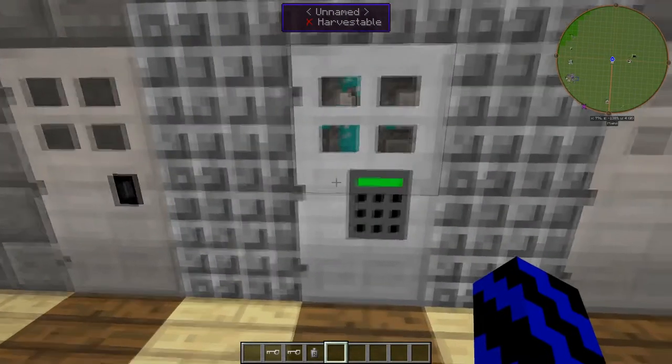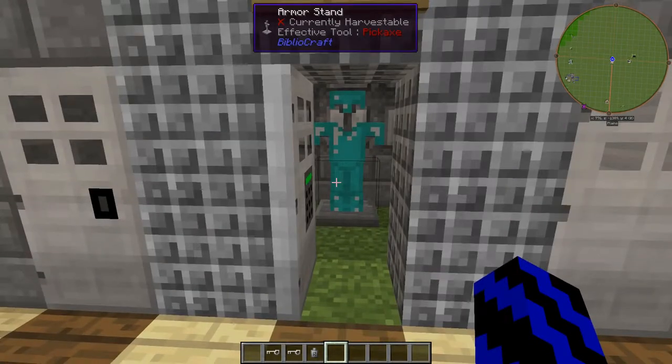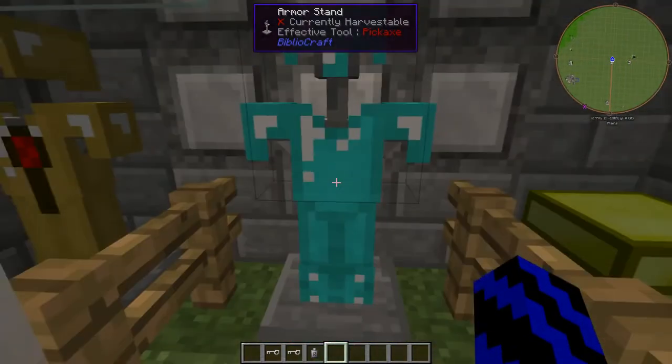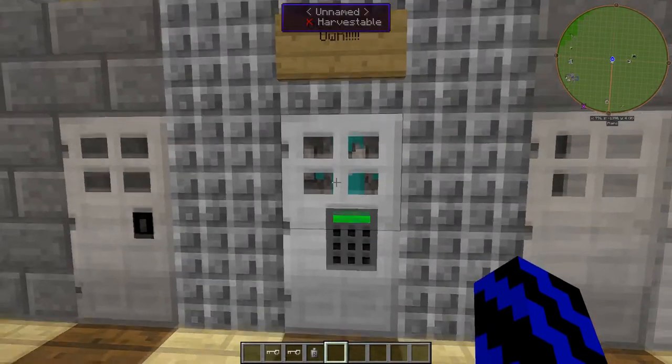The next one I reckon is the better one out of the two. Just make sure you're good at remembering, otherwise write it down — you can put a password in. Say we try one, two, three — okay, that's the wrong password. Let's try one, five, two. Now we have diamond armor! And bang, you can shut it just like that.